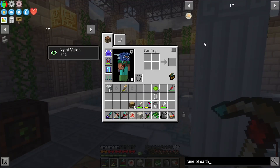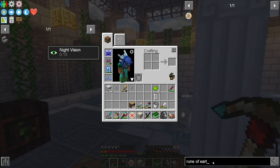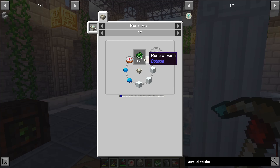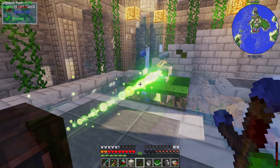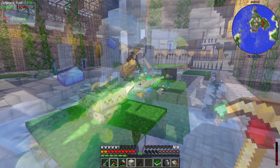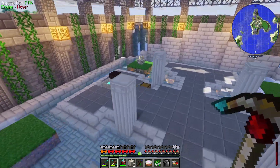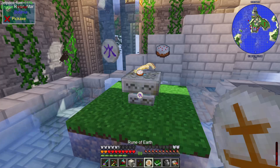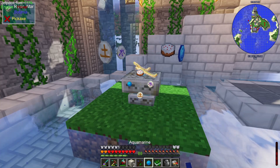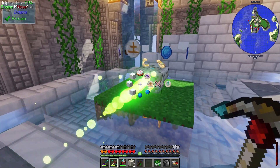Next we need to make a rune of earth — nothing too crazy — and the rune of winter was a little more complex. We also need the rune of water. I'll get all this stuff together and come back to craft the rune of winter. I had to make a cake real quick in the kitchen workshop. So we've got cake, rune of water, rune of earth, a couple of aquamarine, and one, two, three snow. Let that cook up.